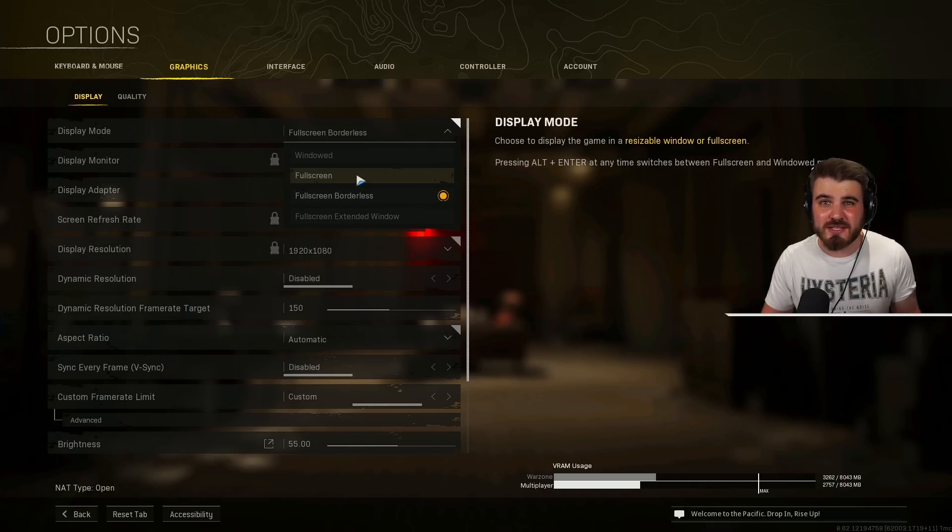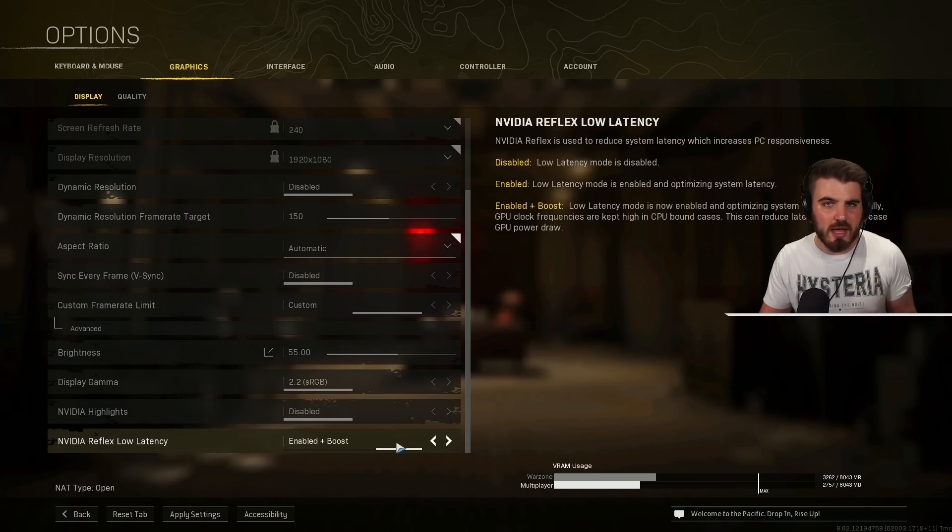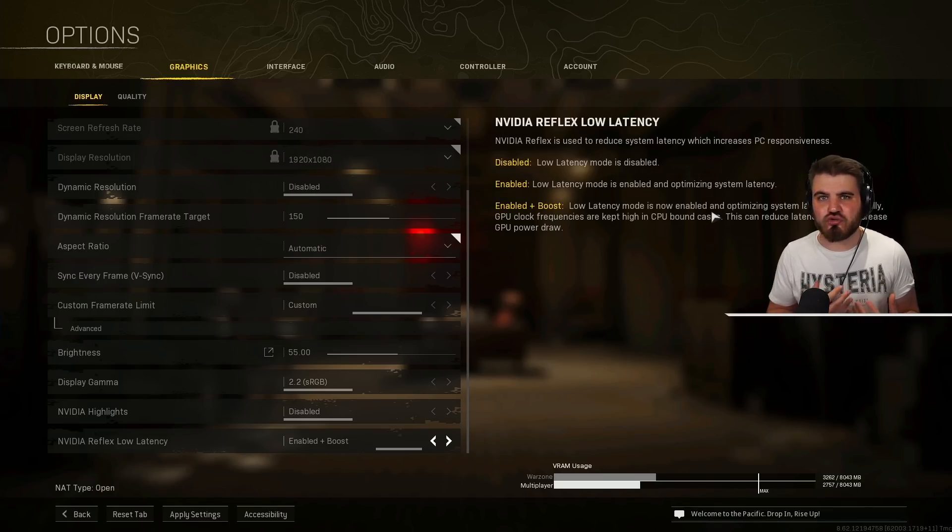Nvidia Reflex Low Latency: if you set this to enabled plus boost you'll get better results than having it disabled — you definitely shouldn't have it disabled as it reduces latency if you're running an Nvidia card. Enabled says 'low latency mode is enabled and optimizing system latency.' Enabled plus boost additionally keeps GPU clock frequencies high in CPU-bound cases, which can reduce latency but will increase GPU power draw. Basically, if your CPU is holding you back — which is common for gamers with powerful GPUs — enabled plus boost is the best option.